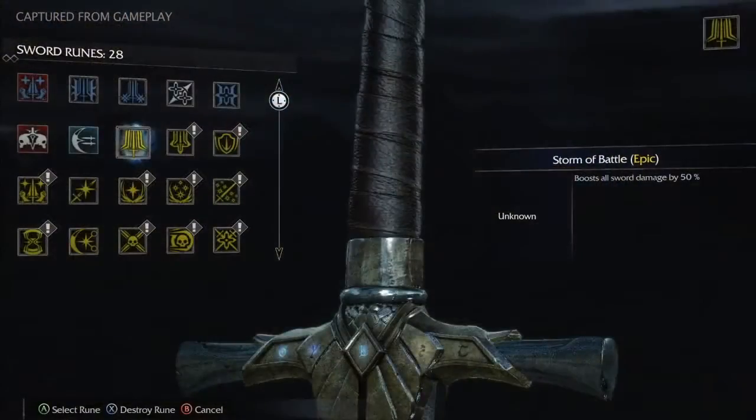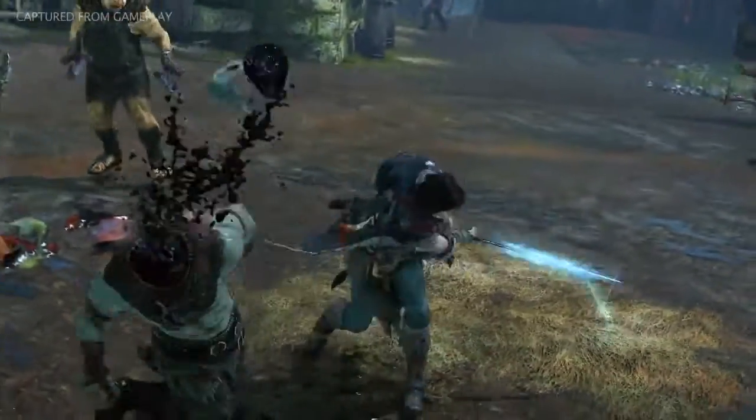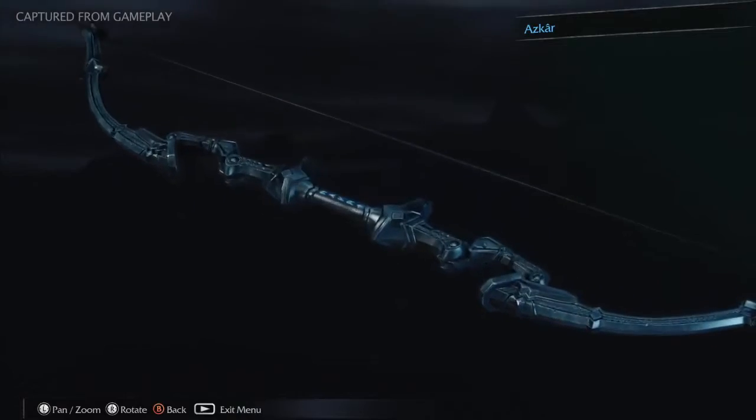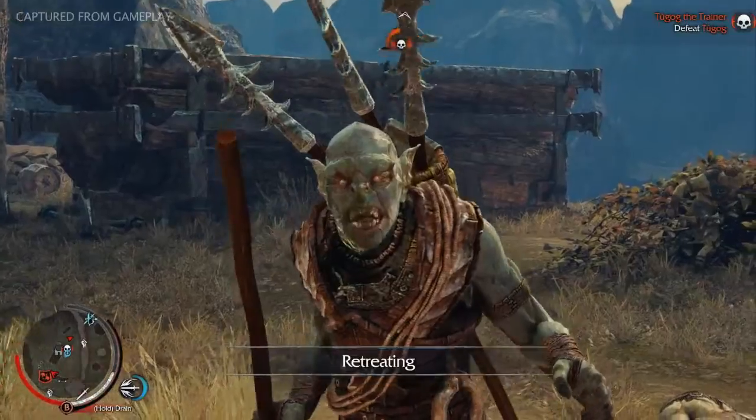Epic Runes are rare and powerful upgrades that can make Talion's weapons even more legendary. Crafting epic runes to his sword, Erfail, his bow, Azkar, and his dagger, Akarn, will make them known and feared by every beast and enemy in Mordor.